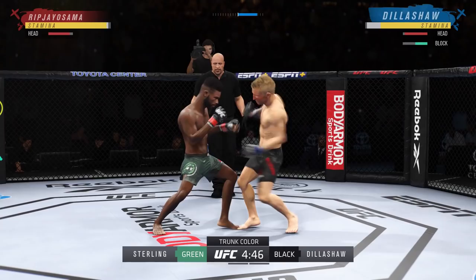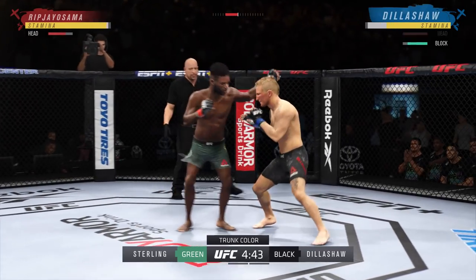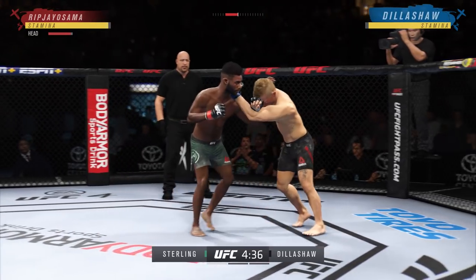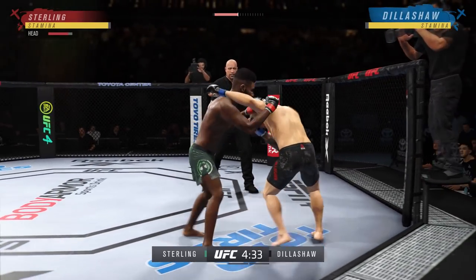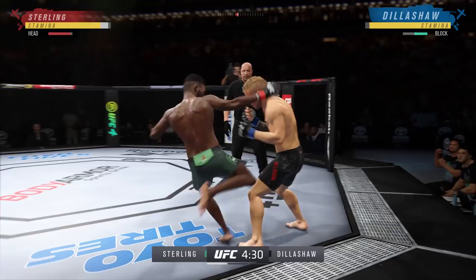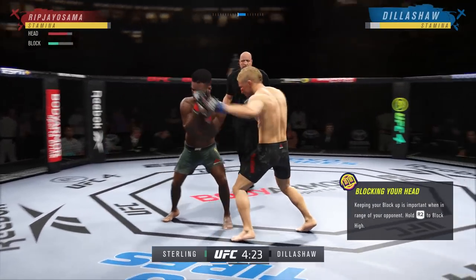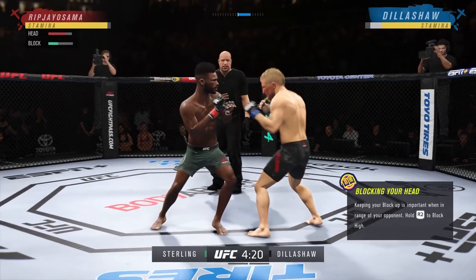These guys are really trying to exploit the new clinch system. This is an example of me in an online ranked match — I'm using Dillashaw, and my opponent is Aljamain Sterling.